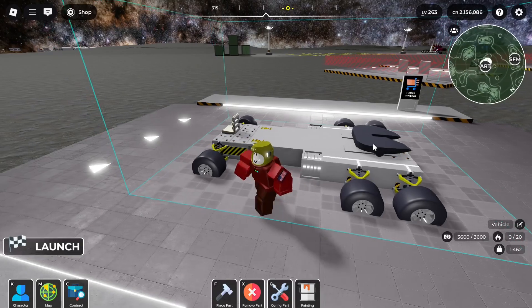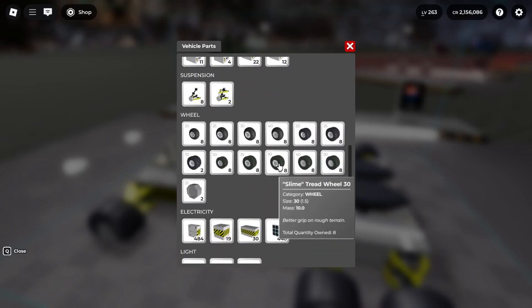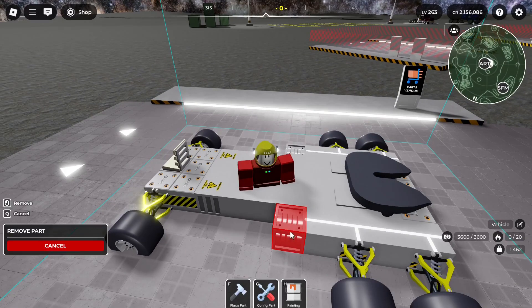Now let's talk more about heavier builds — things for trailers, or if you want to use larger wheels, because larger wheels make you go slower too. What you're going to want to do is get at least one of these Mark II motors first.